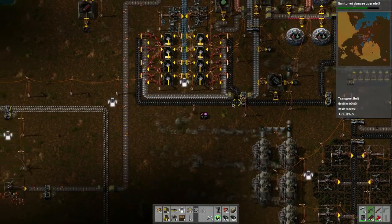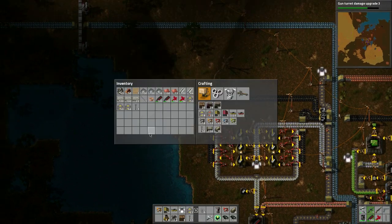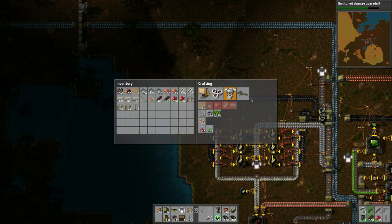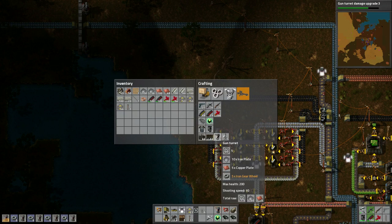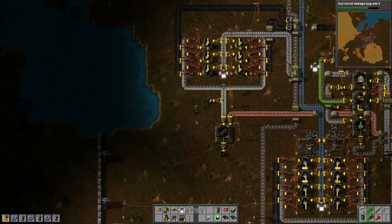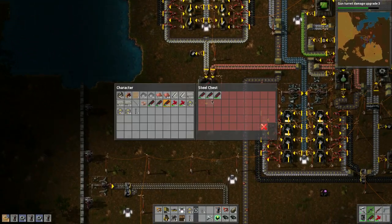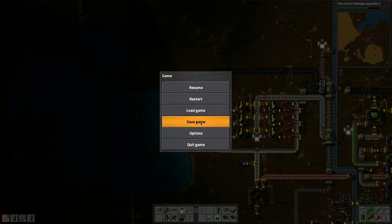Let's go check out those guys. How many turrets do I have? I need to build some more. Using the crafting menu: one, two, three, four, five... that makes seven total. Let's grab some more ammo — one hundred, two hundred — and we've got grenades and defender capsules. Let's save the game here in case something horribly bad happens.